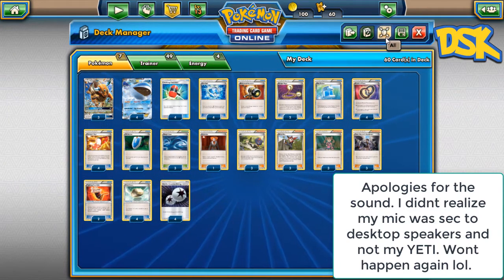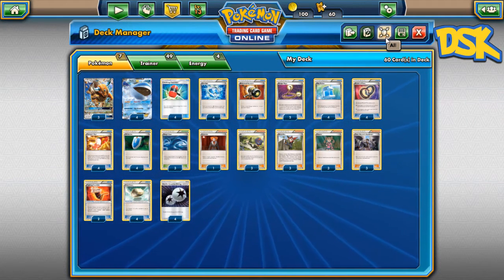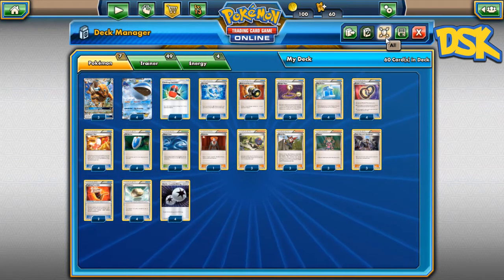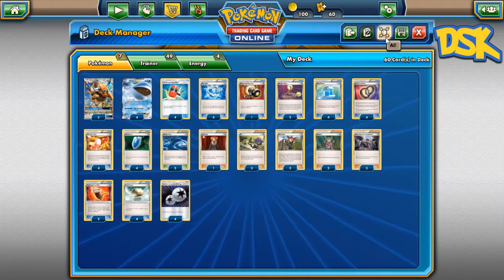we also threw in a nice little spicy Tauros tech with Ninja Boy in there, because Tauros will open and take a ton of damage. So once you Ninja Boy out of the Wailord into a Tauros GX, you can Rage for knockouts and Mad Bull GX for knockouts — so you're actually taking prizes with this deck,